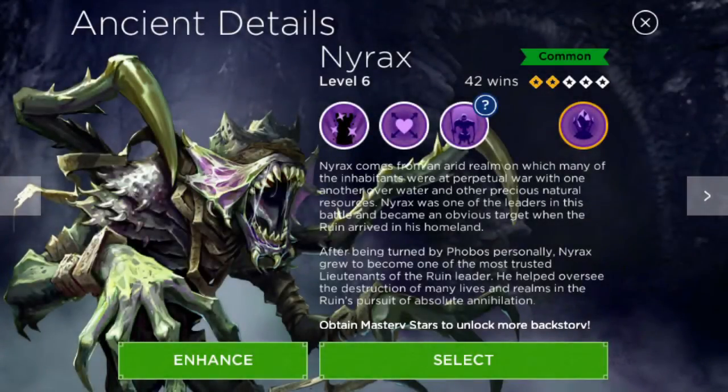Hey what's up Rivals, it's Sebastian here and welcome back to another episode of Rival Kingdoms. In this video I'm actually going to be doing a death ancient overview of Nyrax. He's a really powerful ancient and I just got him and he's my favorite ancient so far, and he's unlocked through the relic chest.